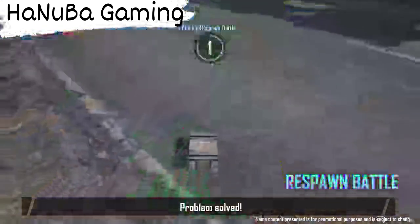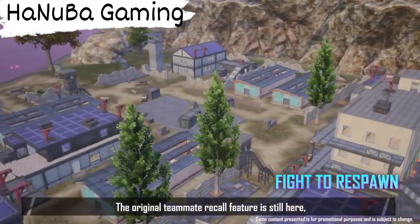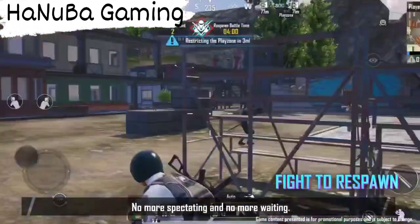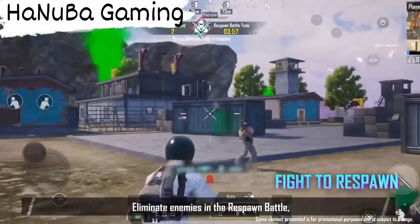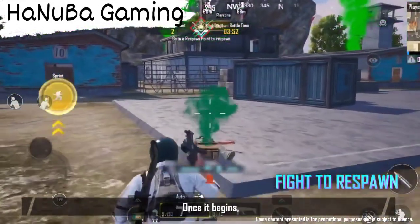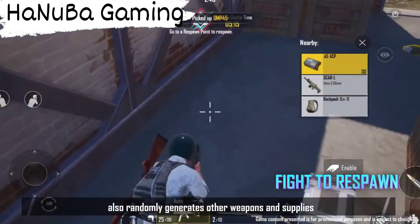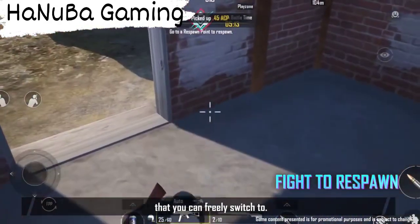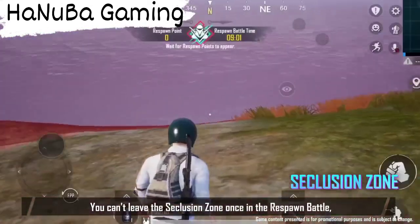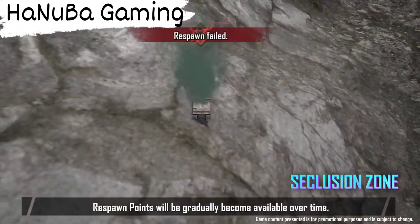Got eliminated too early? Problem solved. The new version introduces another respawn mechanic: Respawn Battle. The original teammate recall feature is still here, but now there's one more way to respawn aside from using a respawn card — no more spectating and no more waiting. Eliminate enemies in the respawn battle and win your own respawn chance. Respawn battles start at fixed times. Once it begins, eliminated players are transported to a select battleground to fight with random weapons. The respawn battle map also randomly generates other weapons and supplies that you can freely switch to. Meanwhile, the battleground is isolated from the outside by the seclusion zone. You can't leave the seclusion zone once in the respawn battle, or you'll be eliminated immediately. Respawn points will gradually become available over time.